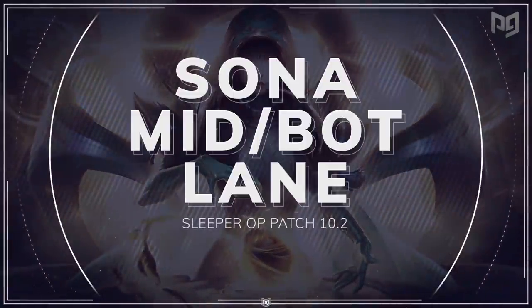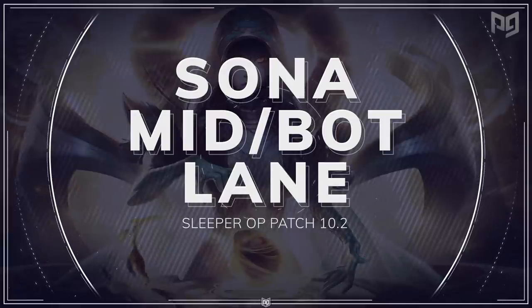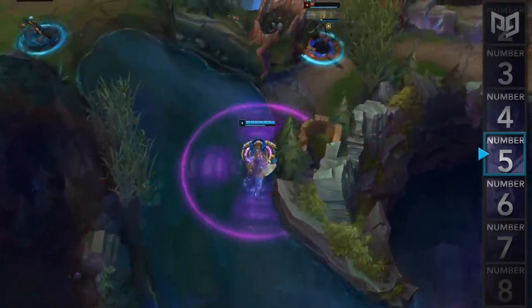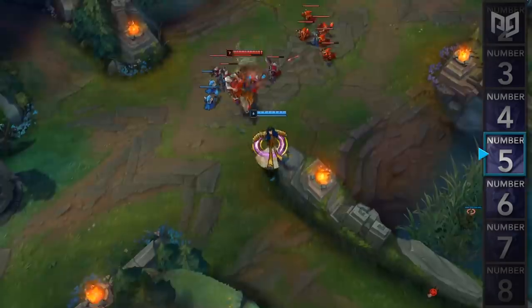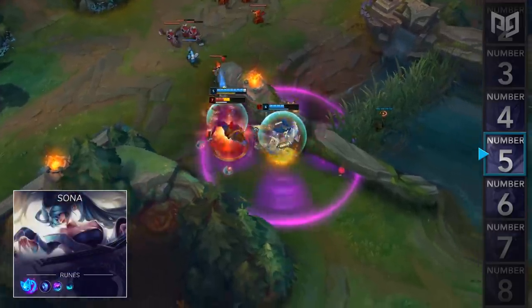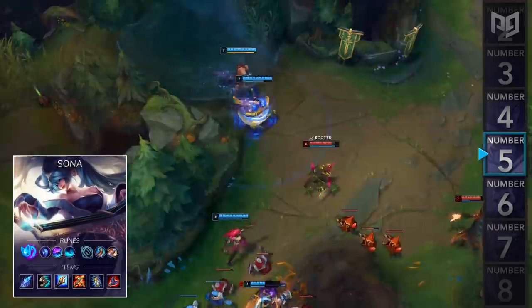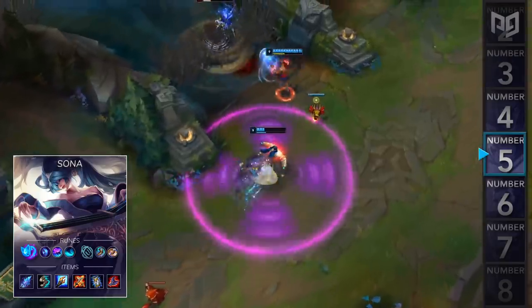Next up at number 5, we have Sona in the mid lane and also the bottom lane. At the start of patch 10.2, Sona received a massive buff which increased the movement speed bonus on her E by a ton. She's running around the map at extreme speeds, which has inspired some Sona mains to play her mid or ADC. For runes, you'll go Aerie, Mana Flow Band, Celerity, and Water Walking, followed by Inspiration Second for Free Boots and Biscuits.